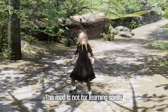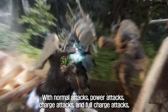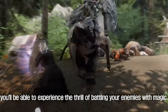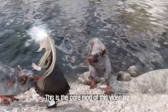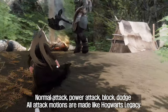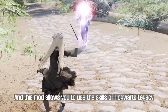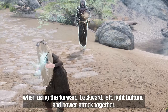Next, we have the Hogwarts in Skyrim mod. This mod is not for learning spells, but it adds new combat features based on MCO and Payload Interpreter. With normal attacks, power attacks, charge attacks, and full charge attacks, you'll be able to experience the thrill of battling your enemies with magic. This is the core mod of this video — it implements all the skills from Hogwarts Legacy, and the attack animations are made to feel like Hogwarts. Normal attack, power attack, block, dodge — all attack motions are made like Hogwarts Legacy. This mod lets you use Hogwarts Legacy skills when using the forward, backward, left, right buttons and power attack together.